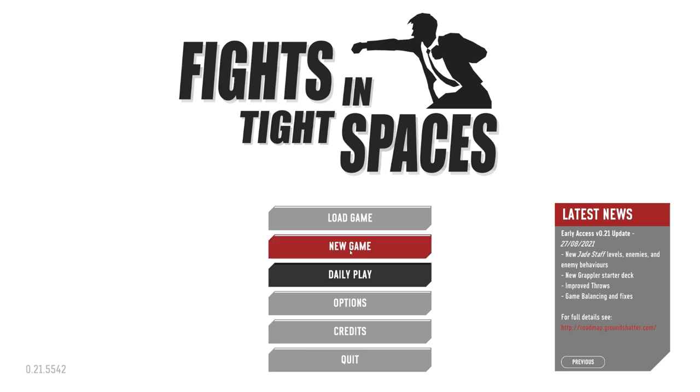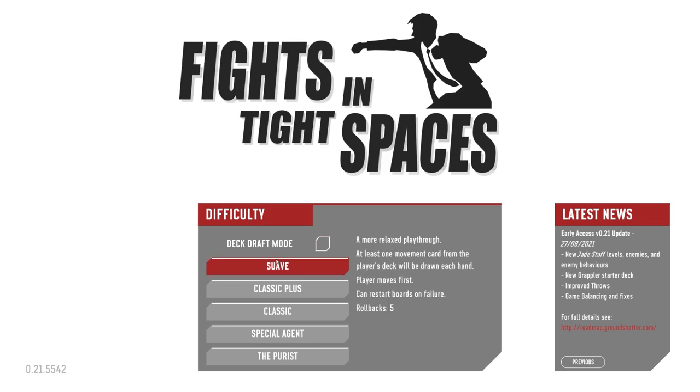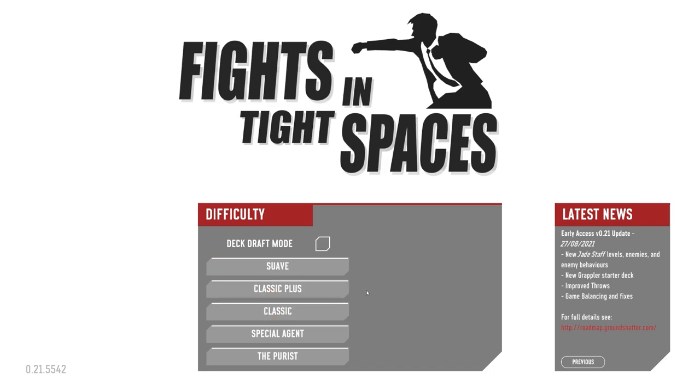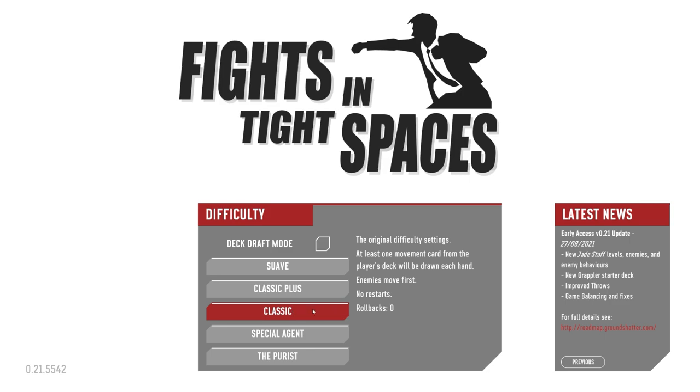Starting a new game — there's a deck draft mode which is pretty good. We've also got difficulty levels: Suave gives you more rollbacks and lets you restart boards on failure. Classic Plus restarts boards on failure and gives rollbacks. I would have thought that with rollbacks as a feature, Classic would give you at least one rollback, but it doesn't. I'll go with Classic.